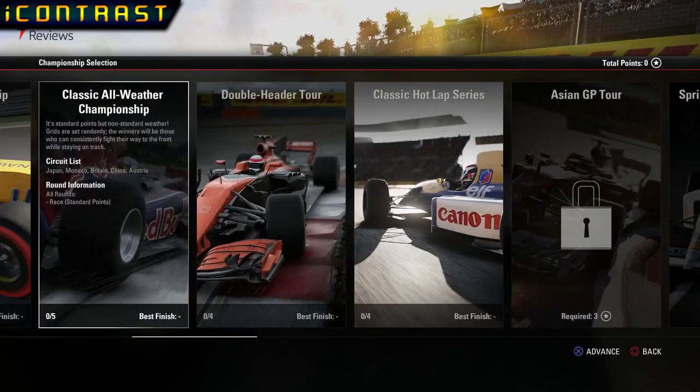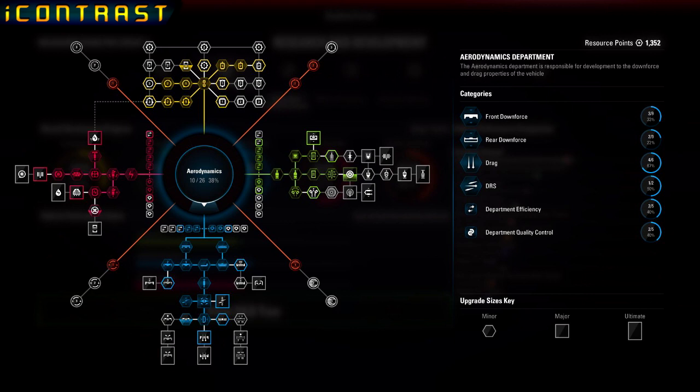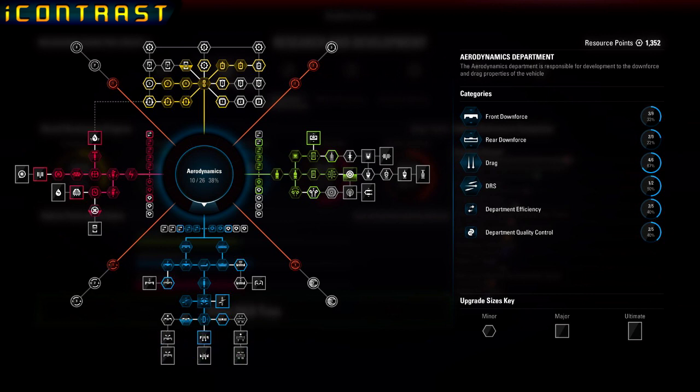I wanted to show you some new pictures of the research and development tree that will feature in career mode. As you can see in greater detail we have the aerodynamics section. Some of the parts that we can develop in aerodynamics seem to be front downforce, rear downforce, drag and DRS. I also wanted to talk about department efficiency and department quality control. My understanding of department efficiency is that it reduces time to receive parts, and quality control will determine how successful the team is in developing that part.